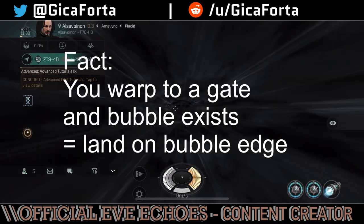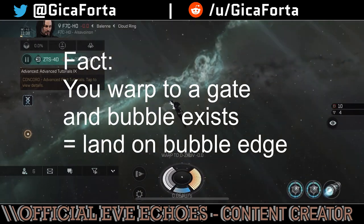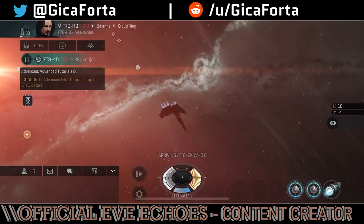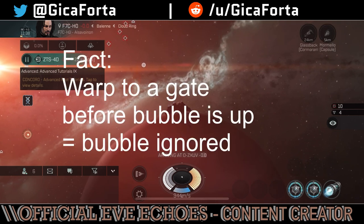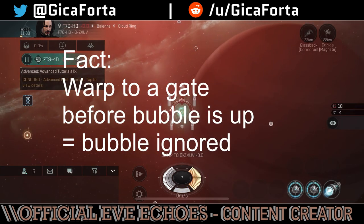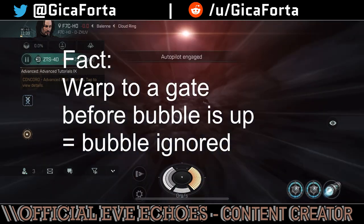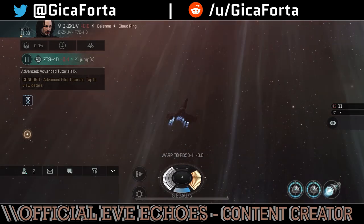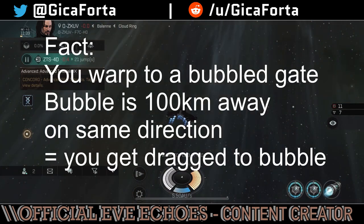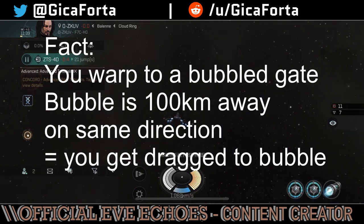Fact: If you warp to a gate that has a bubble, you will land at the edge of that bubble. Exception: an interceptor that ignores bubbles will pass through and land on the gate. Fact: If you warp to a gate that has no bubble, but someone deploys a bubble on the gate while you are mid-warp, you'll pass right through the bubble and land safely on the gate.